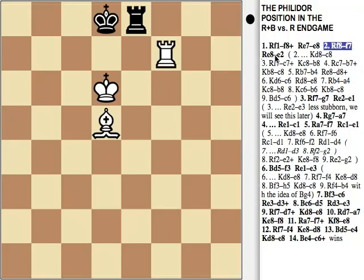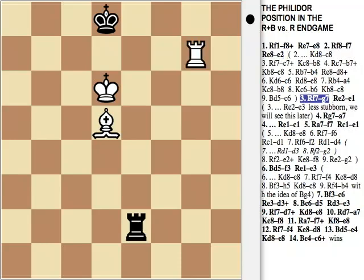After Re2, White has to wait by playing Rg7 in order to force Black to move his rook from the second row, where it's placed optimally. Black has to move its rook to the first or the third row. In both cases, its mobility will be restricted. If the rook is on the third row, Black cannot play Rf3 or Rb3. And if it's on the first row, it will also be not enough for a draw, since White will be able to control the d1 square by playing Bf3 later.